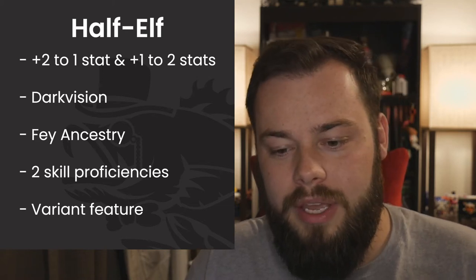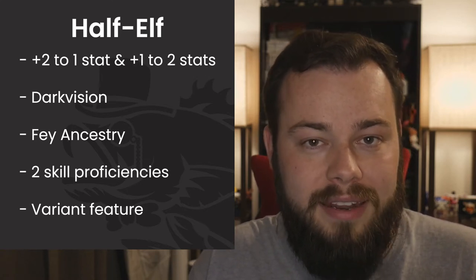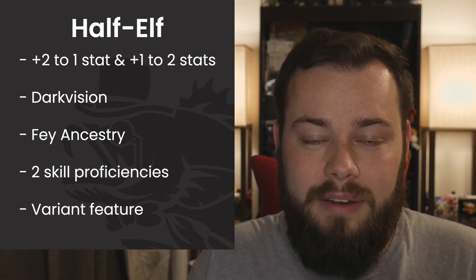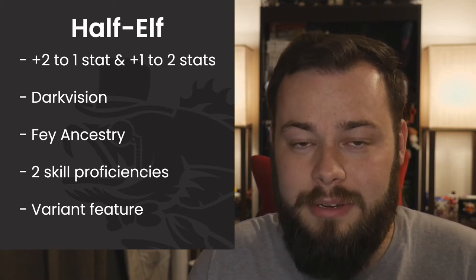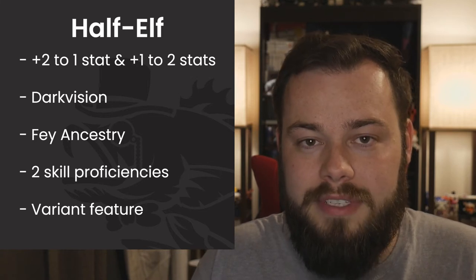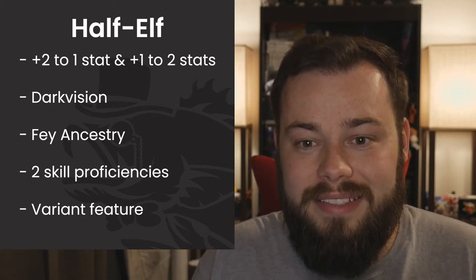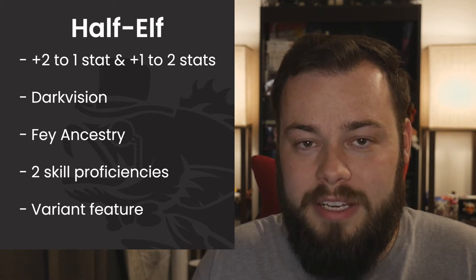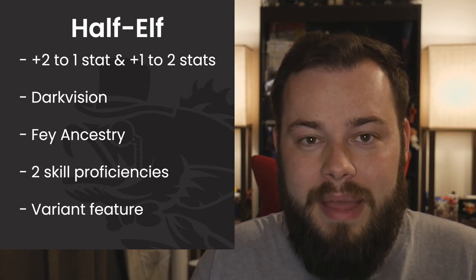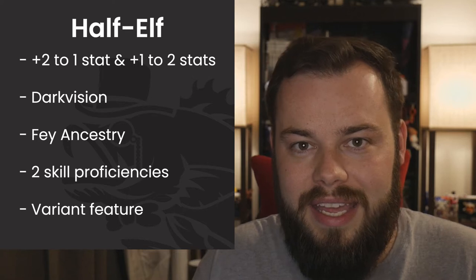The Half-Elf gives us a free cantrip at level one. The cantrip we're taking is Booming Blade. It's a well-known cantrip — whenever you hit an enemy with a weapon attack as part of casting it, you deal extra damage once you reach level five, and you deal extra damage if they move on their next turn. It can put enemies in a really bad spot — a catch-22 where something bad happens whether they move or stay.